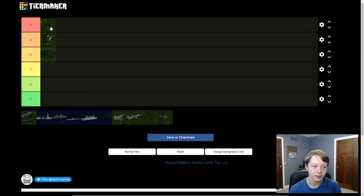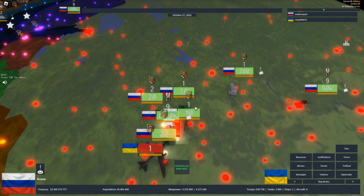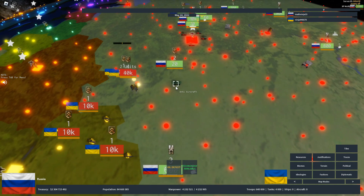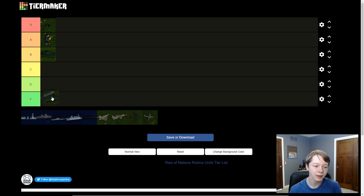Next we have anti-aircraft. This one isn't that good — it counters one thing, which is air troops. But there are also fighters which kill planes, so anti-aircraft isn't even uniquely useful there. They can also be expensive to place around all your cities. It's not F tier because you need them sometimes, but I'm going to put anti-aircraft in D tier.